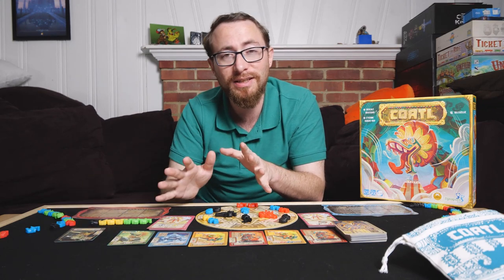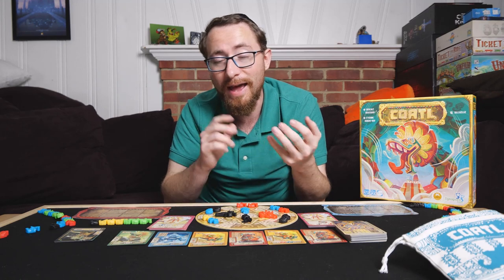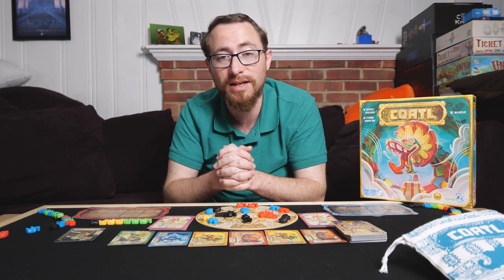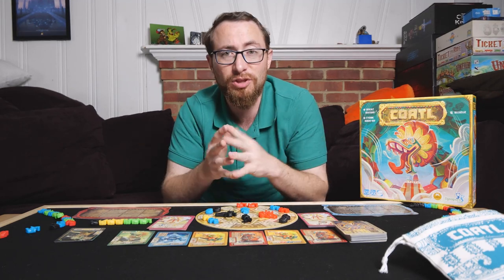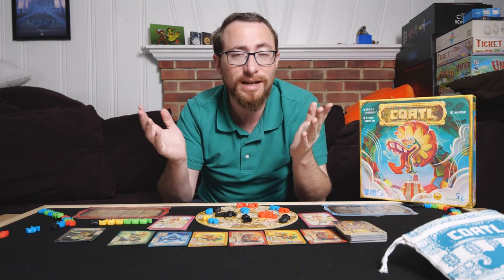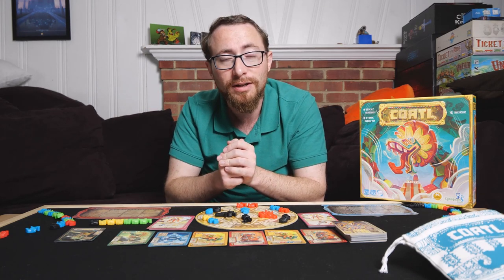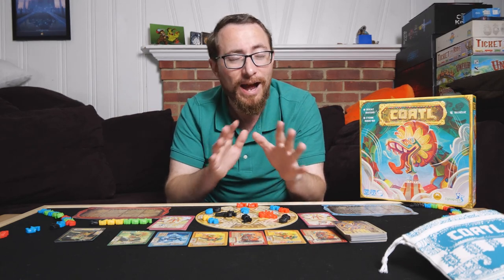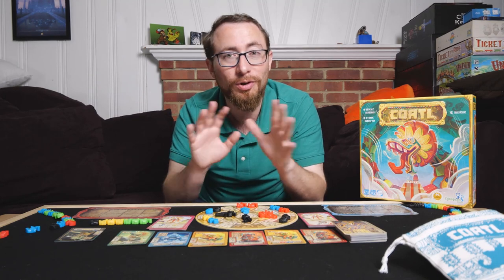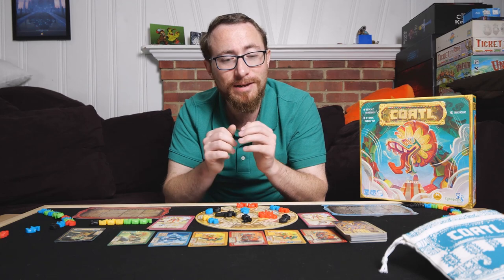The snake will be completed when you're done with the construction phase in which you have assigned at least one card, a head, a tail, and at least one body segment. You can complete a snake that's three segments long, scoring only one card, or a snake that's 20 segments long, scoring four cards and multiple patterns, getting 25-30 points. The choice is yours, but how you play will depend on who you're playing against and what you're trying to do.